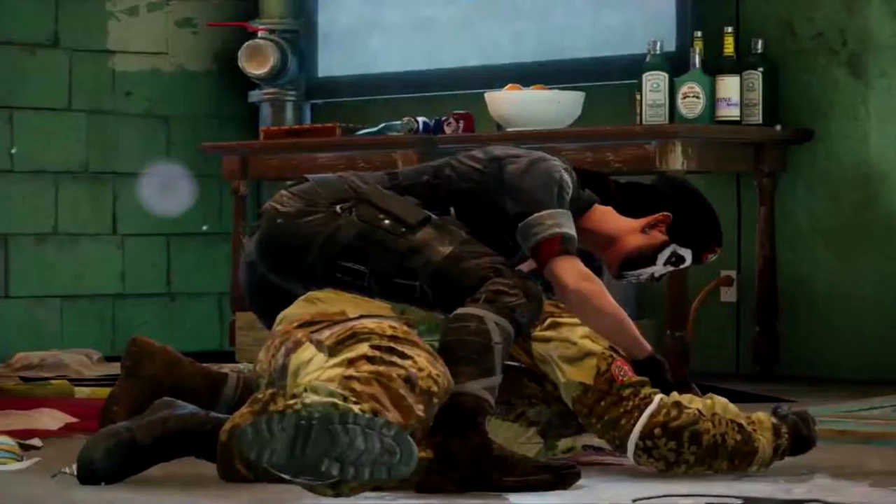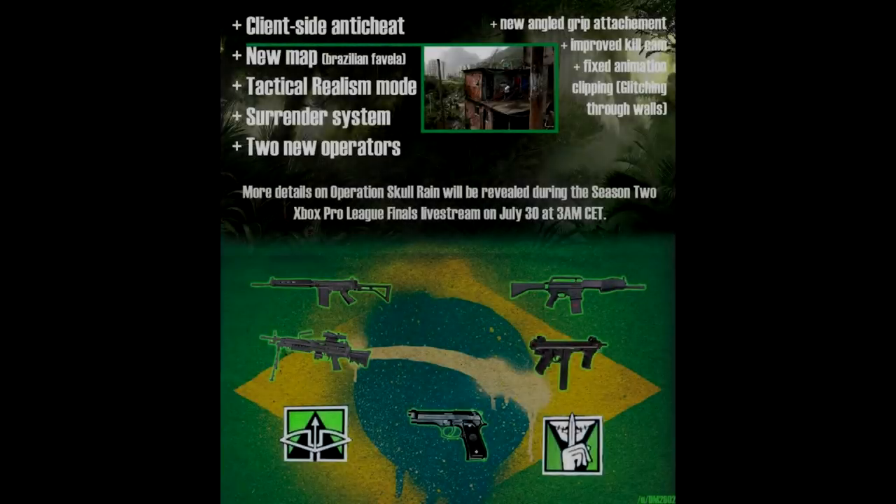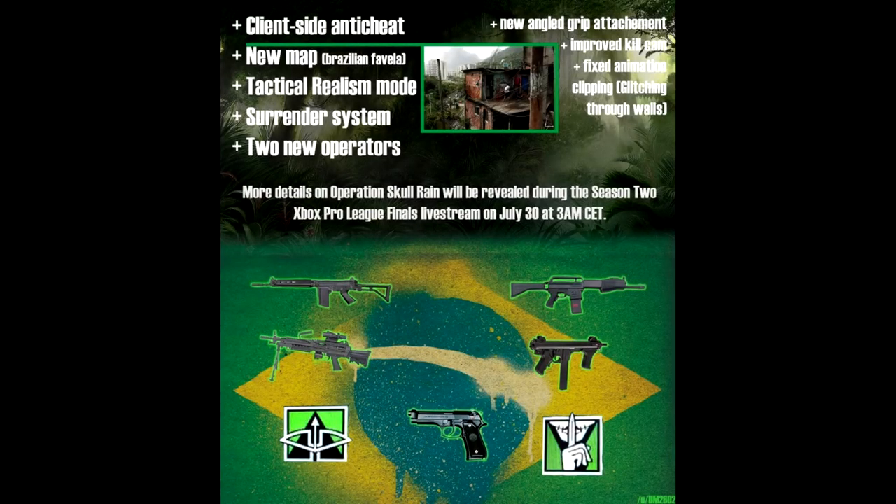The new defensive operator Carrera, who can equip an M12, Spaz 15, or the pistol PRB92, can use her stealth as an advantage and interrogate enemies to find out the location of all the other enemy players.